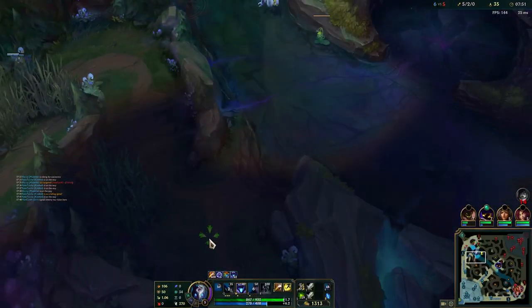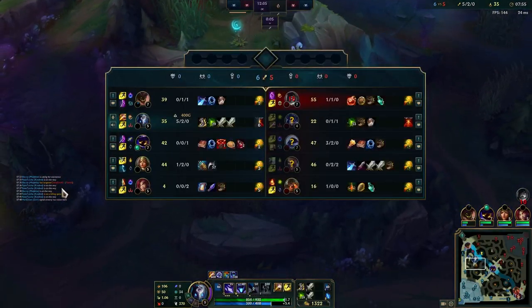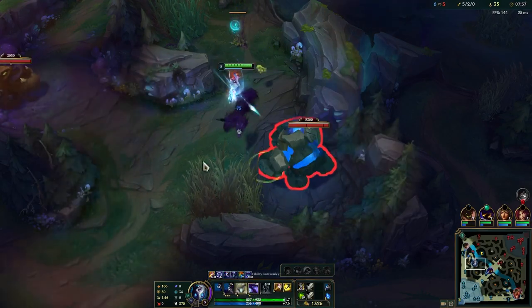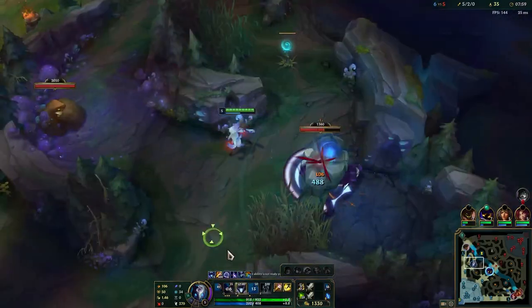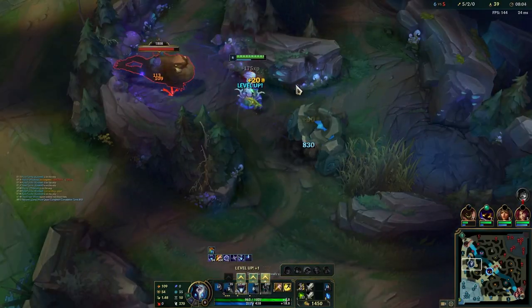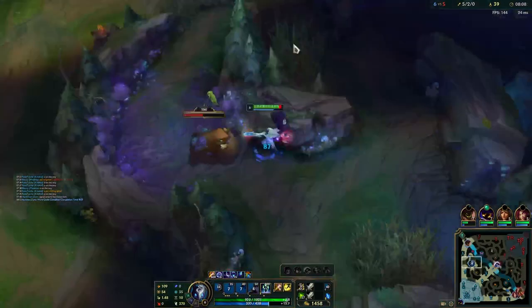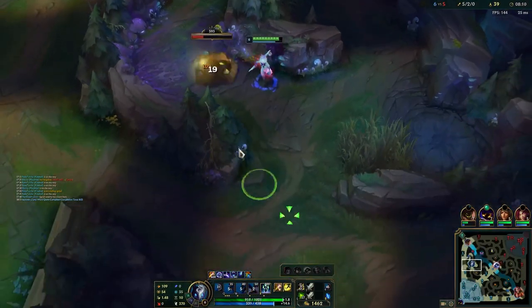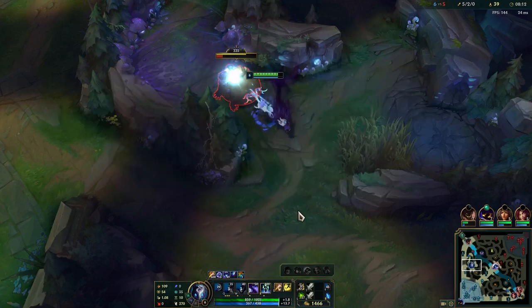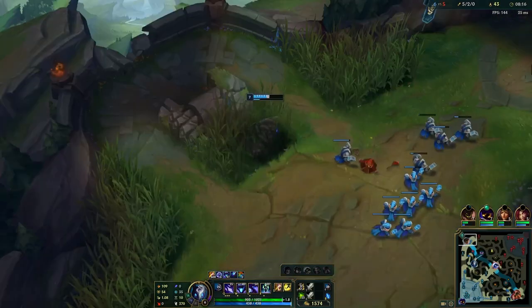Where is my next mark going to spawn? It is going to spawn on enemy red buff - am I going to be able to be there in time? Yes. If I just quickly grab these two camps and run straight to Sejuani's red it will be basically perfect timing. I can also mark the Sejuani. What timer do we have on that? Alright it's coming up to 10 seconds - run straight there.